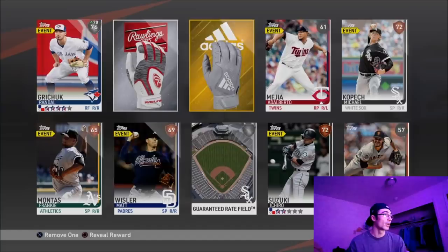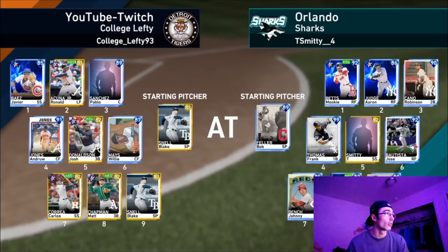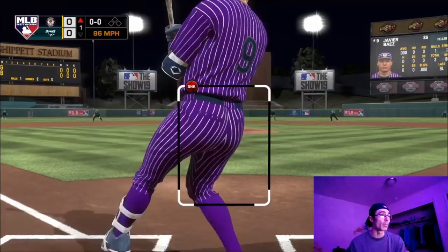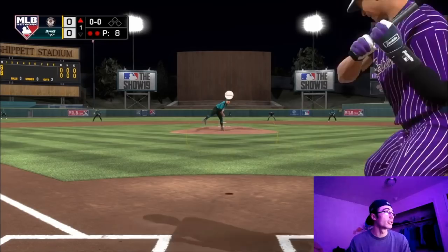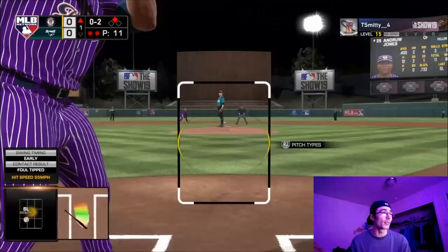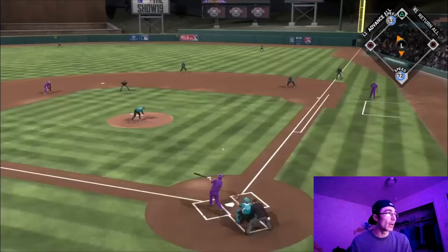Moving into the next game — we have Blake Snell on the mound and Javier Baez is still in the lineup for his second game. We're facing Bob Feller; this opponent also has the 99 Frank Thomas and 95 Johnny Bench, so he definitely has some solid hitters overall. He went ahead and selected those two guys via the XP reward path. I also recognized this guy's PlayStation Network account name — I think I've matched up with him before in The Show 18 or maybe even 17, and I think he might be on my friends list.